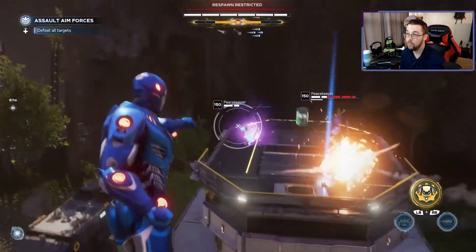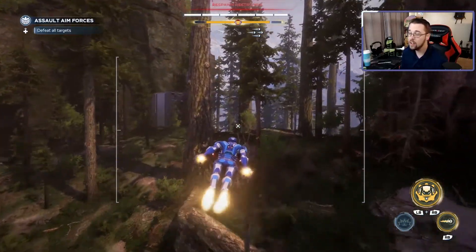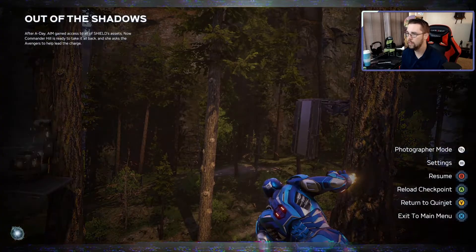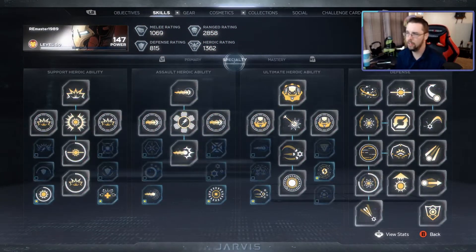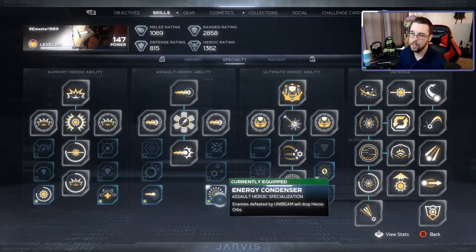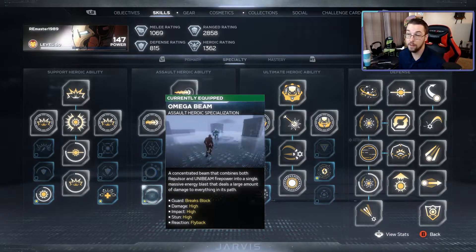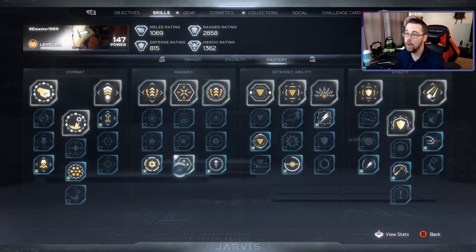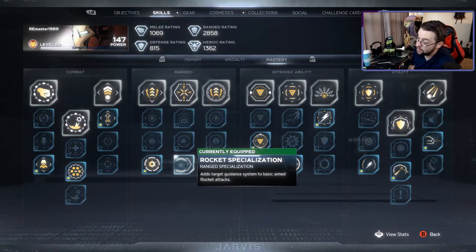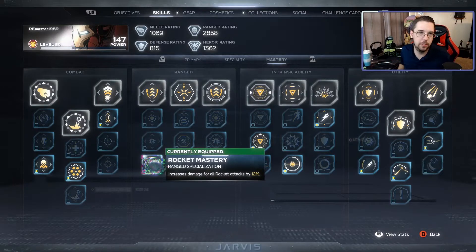If you're using something else for Iron Man that works for you, please let me know. Let me show you exactly how my masteries are set up. Going to Skills and Masteries — everything else is just leveled up. I don't focus so much on the heroic abilities, but I do run the unibeam dropping heroic orbs because that works really well, especially combined with this build, since it melts mostly anything. If you can get four or five heroic orbs every time you use that, it never hurts to spam abilities or get your ultimate out. For masteries, I run the Rocket Specialization so they have the guidance/targeting system — that's very important to how this build works. Increased rocket damage is key, since that's what you'll primarily use.